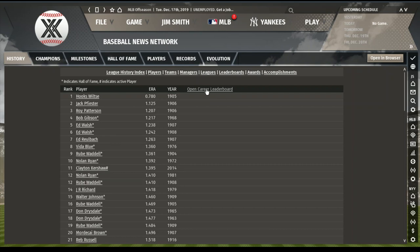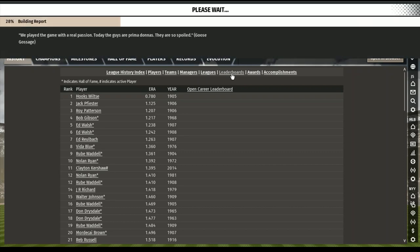Best seasons by ERA: Bob Gibson — pretty close — at 1.21 in 1968. Vida Blue at 1.36 in 1971. Nolan Ryan at 1.39 in 1972. Nolan Ryan again at 1.41 in 1981. Clayton Kershaw at 1.39 in 2014. J.R. Richard, Don Drysdale also among the top ERA seasons.